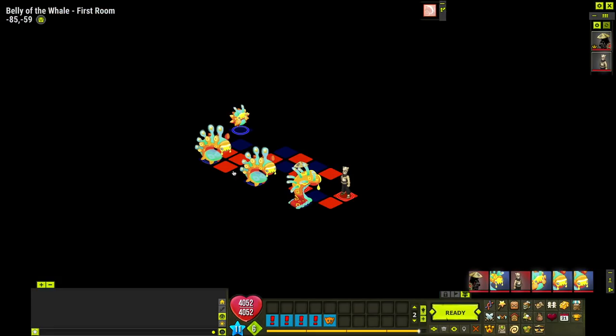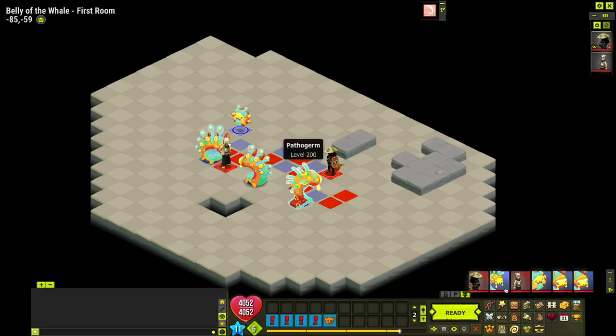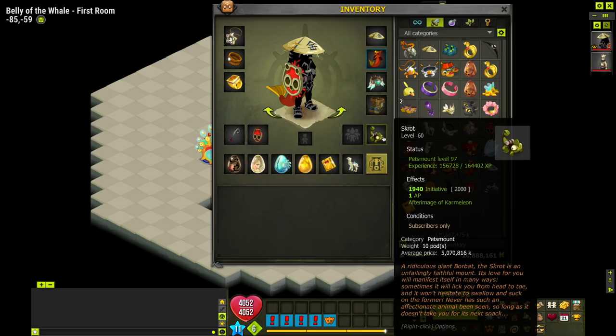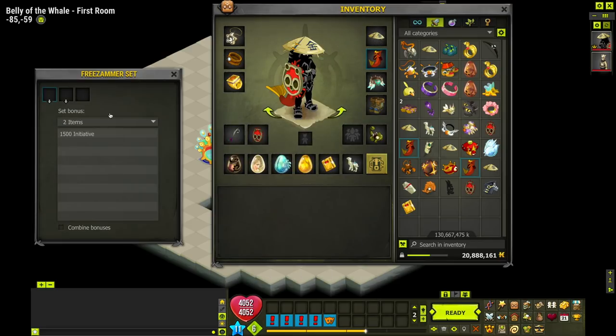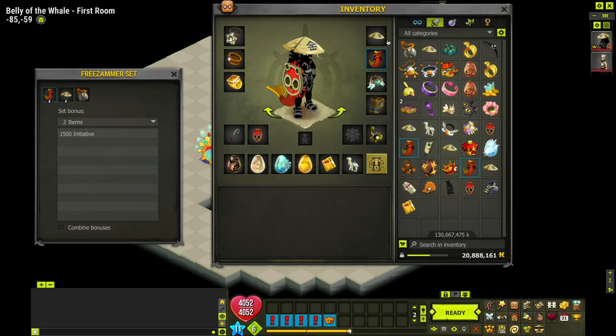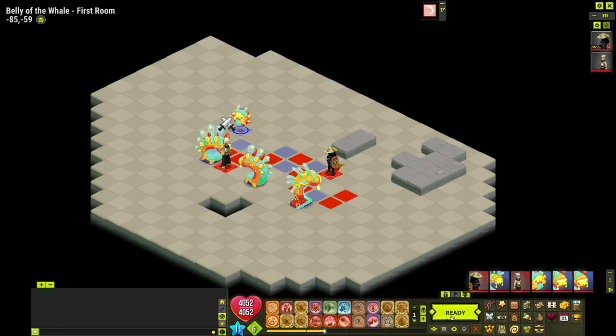I like to have the initiative on this first room, so I'm going to put him here so hopefully he dies. I told him to take off all his gear so he dies quickly - that way we can focus on the fight without him. My gear has a lot of initiative because of the combo of the freeze hammer set. These two items give 1,500 initiative, and then my scraw also gives 2,000. So I have a lot of initiative, and even though he doesn't have gear, we still have the initiative as a team.